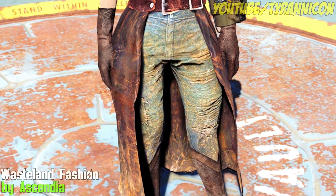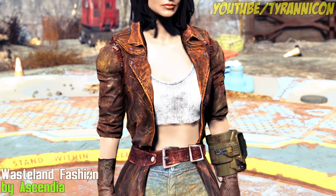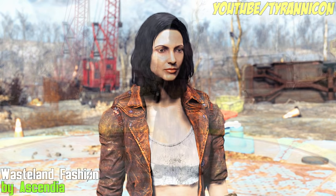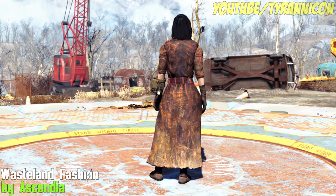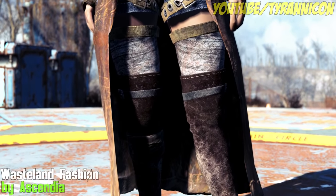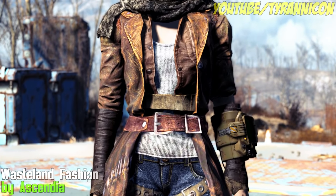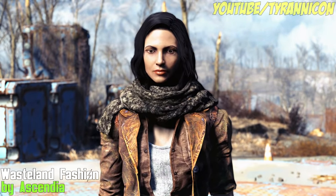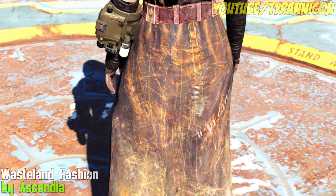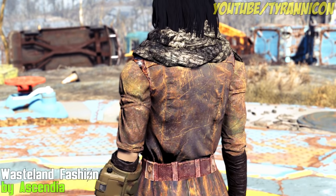Wasteland Fashion by Ascendia adds two cool female outfits, which are a combination of various other clothes mods mashed together to form a cohesive clothing unit. They're craftable under the Rugged Outfits and Casual Clothing categories in the armorsmith workbench. They can be upgraded with ballistic weave and used with all armor pieces too. A CBBE version and a male version are being added soon as well.